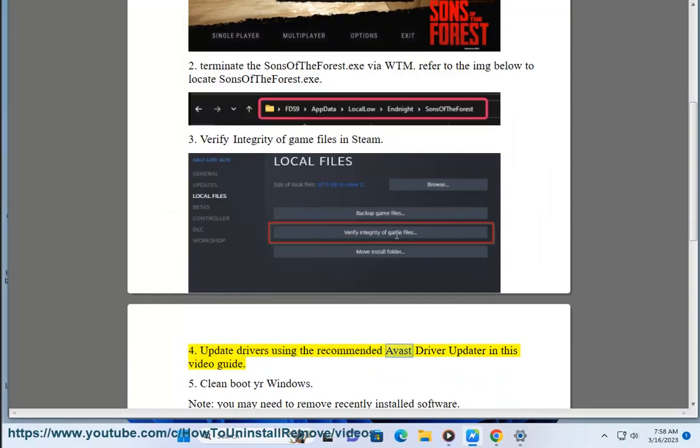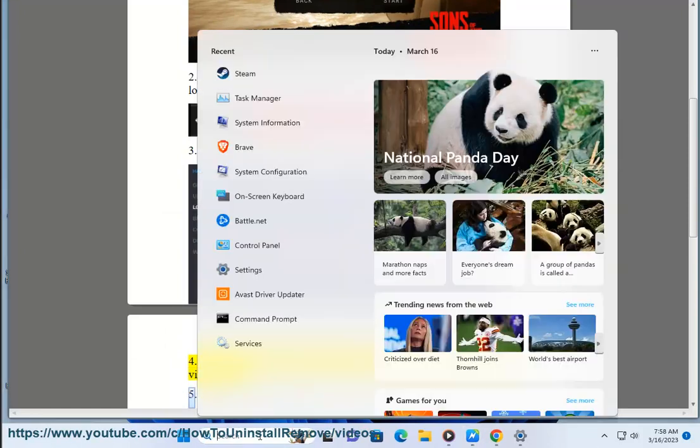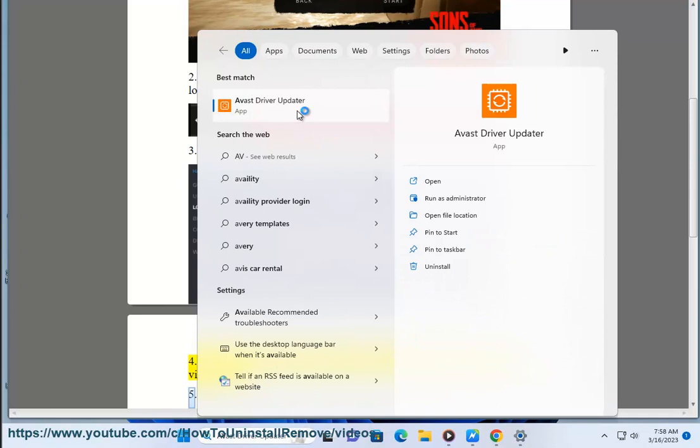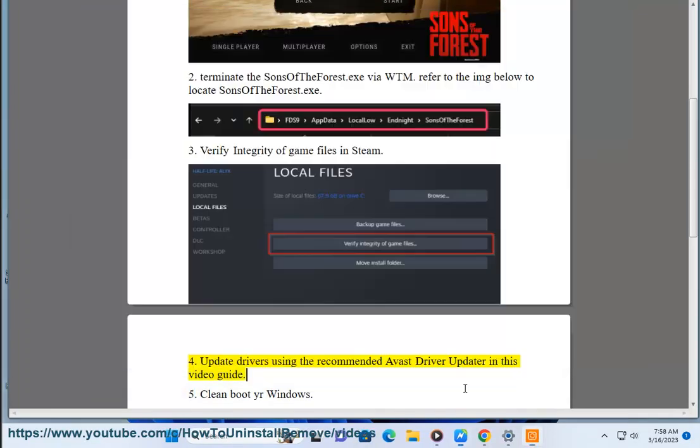Step 4: Update drivers using the recommended Avast driver updater shown in this video guide. Step 5: Clean boot your Windows.